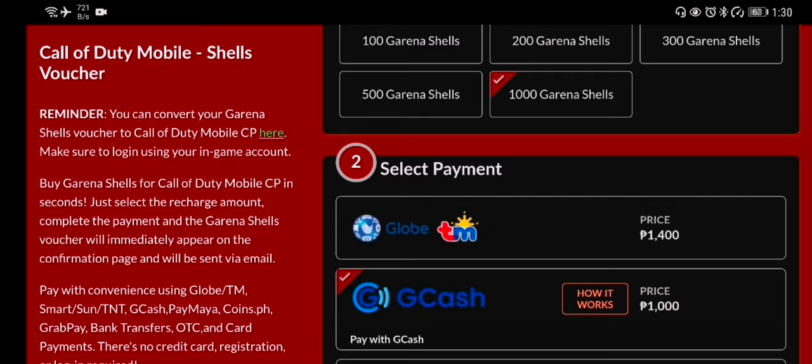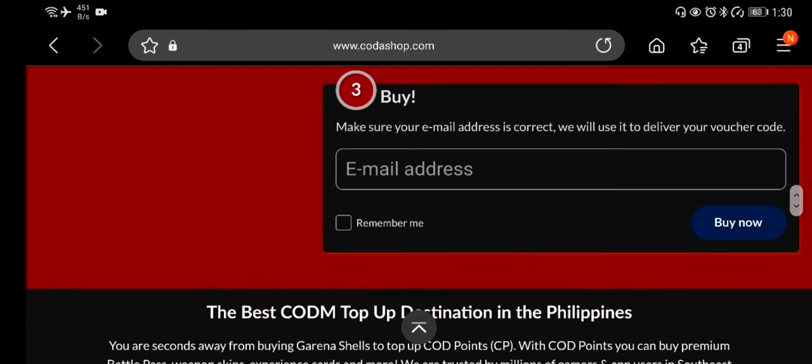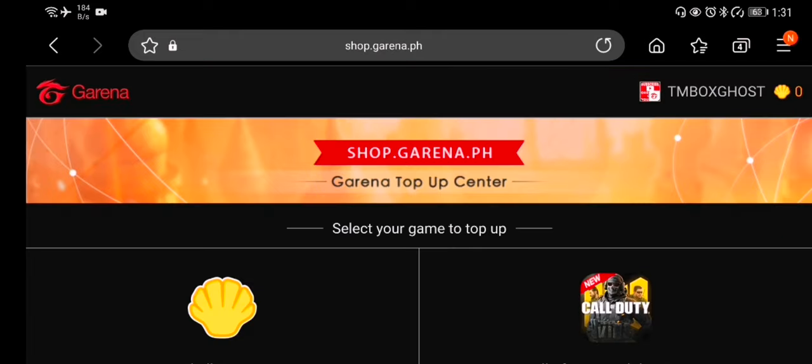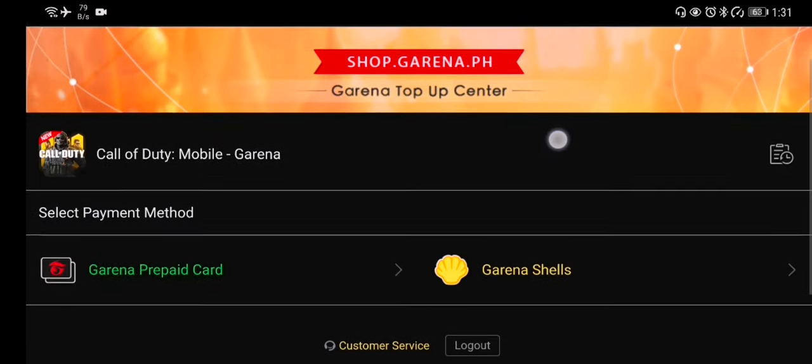I use GCash, and as you can see, one peso translates to one Garena shell. You're gonna go down, type in your email address, click buy, and they're gonna send you a Garena prepaid card password. Then go to shop.garena.ph, click on Call of Duty Mobile Garena, and click on Garena prepaid.